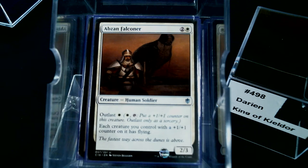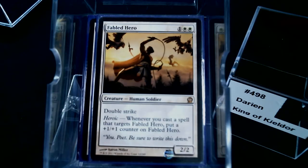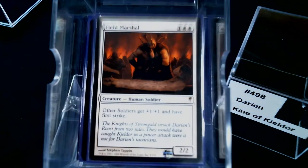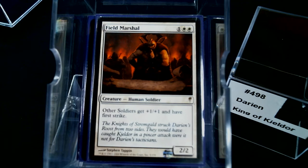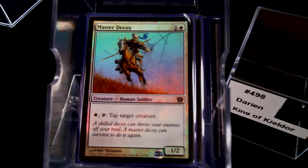Daru Warchief is actually a 2/3 because it's a Soldier. Abzan Falconer may be the reason to run that enchantment — I'm running the outlast creatures that give creatures with a +1/+1 counter flying. That's pretty good. Veteran Swordsmith helps out Soldiers. Fabled Hero gets double strike. Field Marshal — I couldn't have a Soldier deck without Field Marshal.